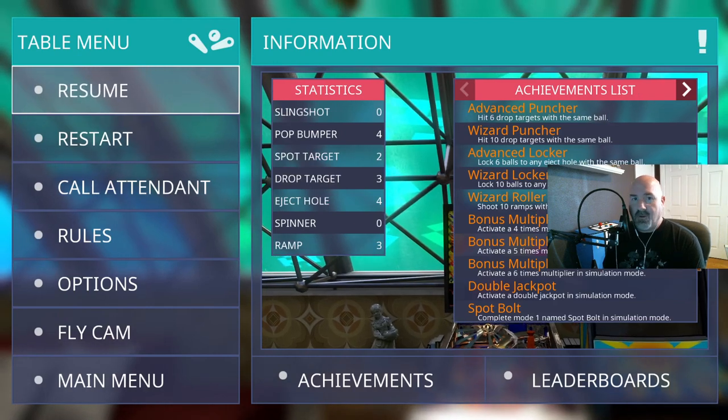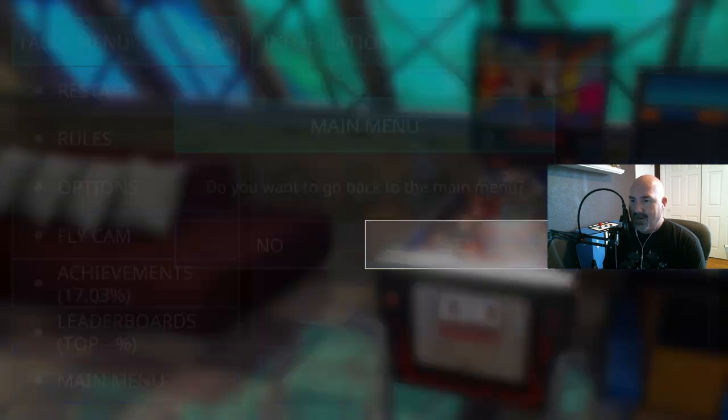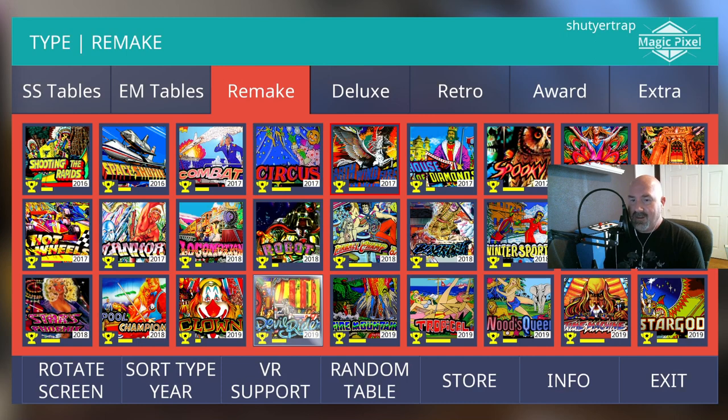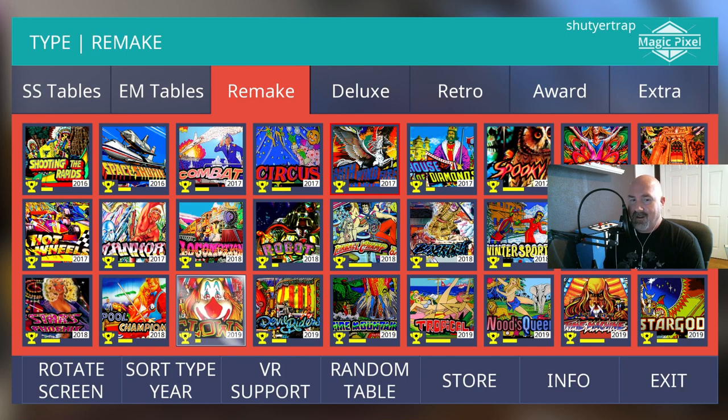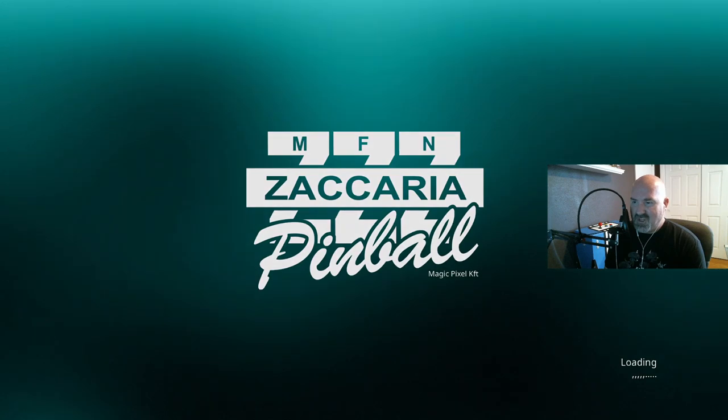That was Earth Wind and Fire, by the way. Circus — here's a question: how is Circus different from Devil Rider, which was circus, and Clown, which was also circus? You see how they love to repeat their themes, and then of course you have the Pinball Champs. Anyway, just saying.